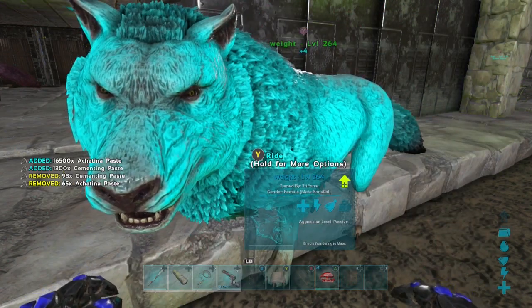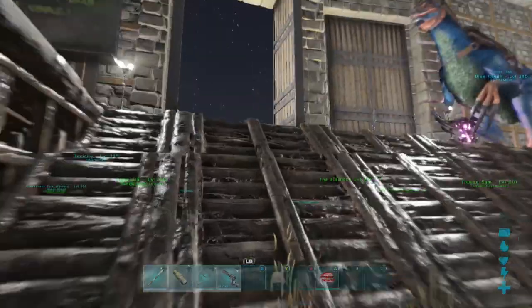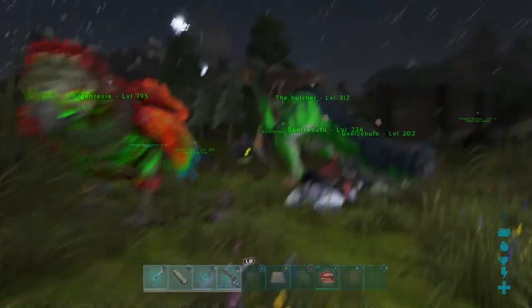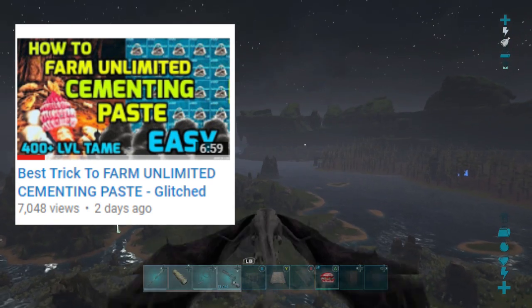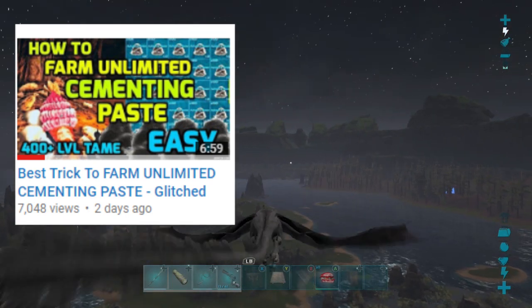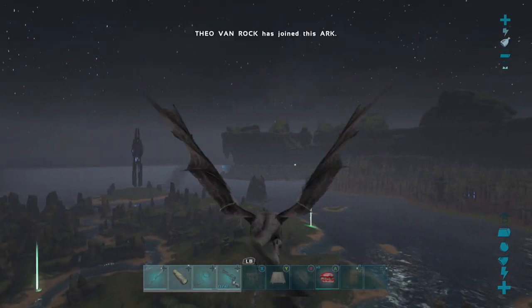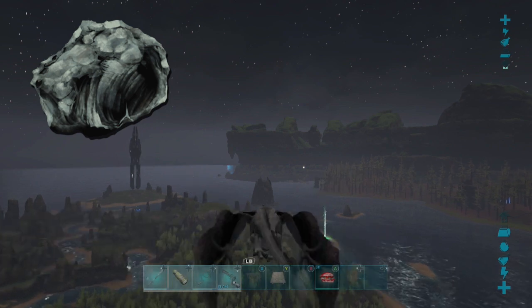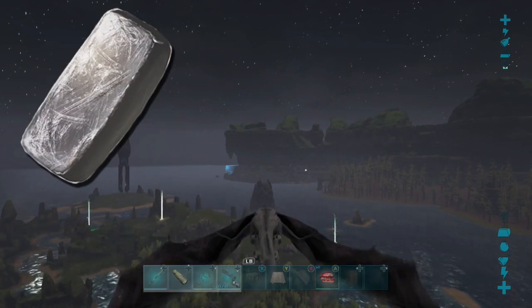Right here guys, we got all of our cementing paste from our wolf — I think we got like 15 or 17 thousand paste from our snails. If you want to see how we took care of our snail paste operation, check out the video in the description. So right here it is on our way to the resource mountain — this is the place on Center map.